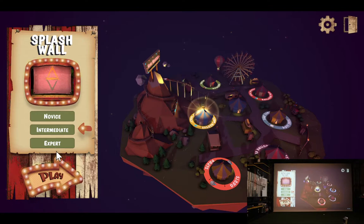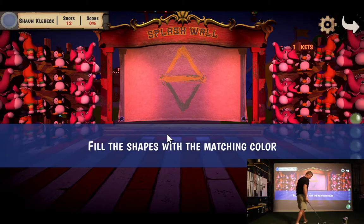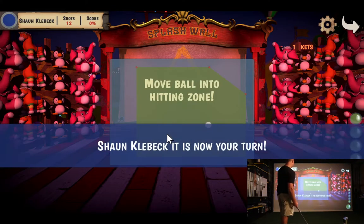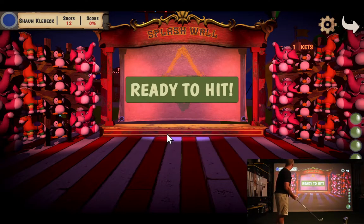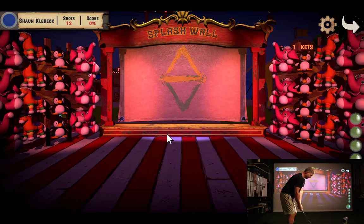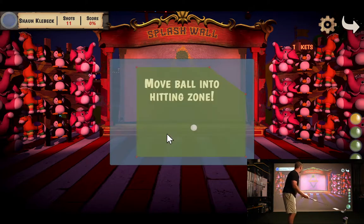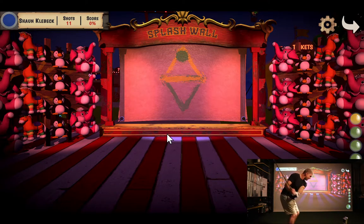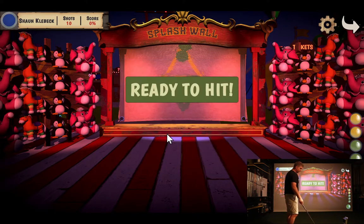We'll come up here to the Splat Wall. I think the objective is to hit the splat balls and paint the target, which is the triangle. You've got to look at the colors of the paint balls and hit the yellow where the yellow is and the green where the green is - that adds a little more complexity. They're coming from the bottom; I thought they were coming from the top, so they're all green.